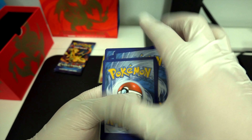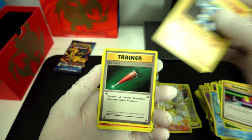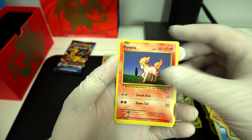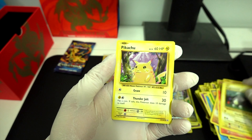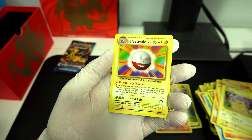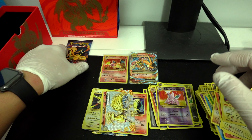Next pack: Switch. Machoke. Full Heel. Vulpix. Sandshrew. Ponyta. Magnemite. Pikachu. Nidorino Reverse. And Electro.